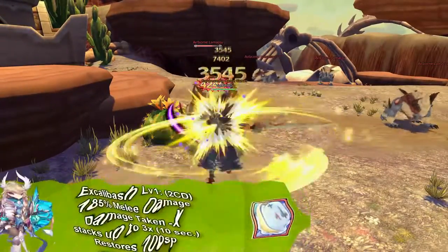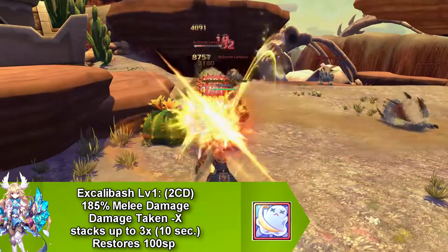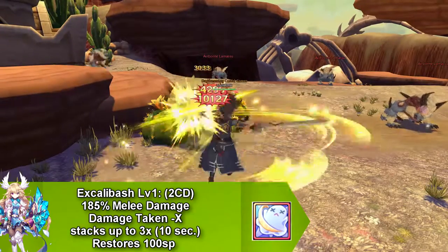Our first skill is called Exco Bash and this reduces the damage taken. This only stacks up three times and only lasts for 10 seconds. This skill goes on cooldown for 2 seconds and restores 100 SP.